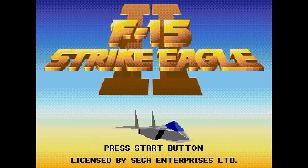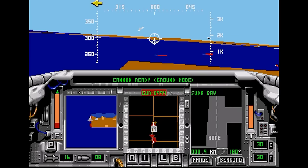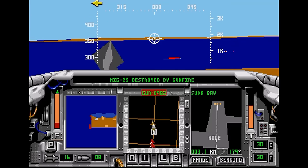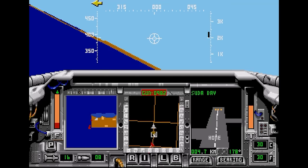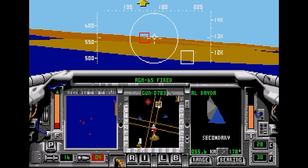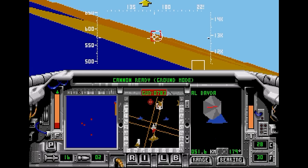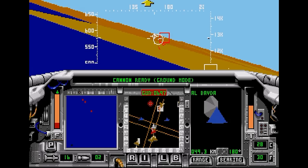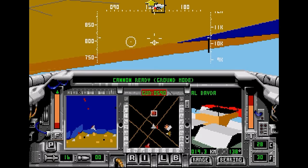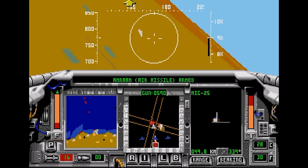F-15 Strike Eagle. I remember back in the day there were a lot of flight simulator games for the Atari ST, many of them by Microprose — the company who made this game, which is also owned by Atari these days. When I fired this game up I was kind of hoping it would not be a 3D polygon style game that Microprose is known for, but yeah, it is. The problem is that the Genesis just does not have the horsepower to do a game like this justice — it's way too slow and cumbersome to play. This is a game that really belongs on a computer, not a console.